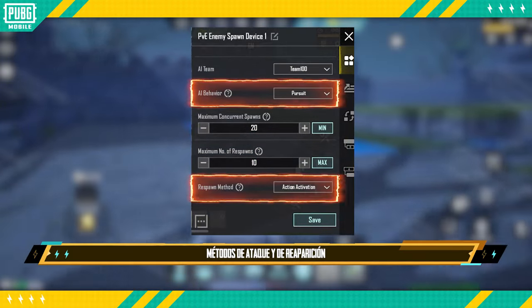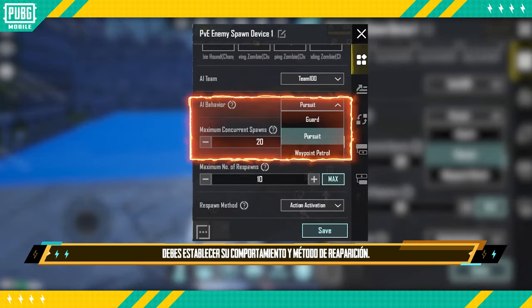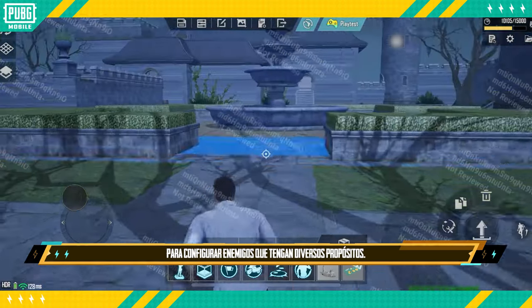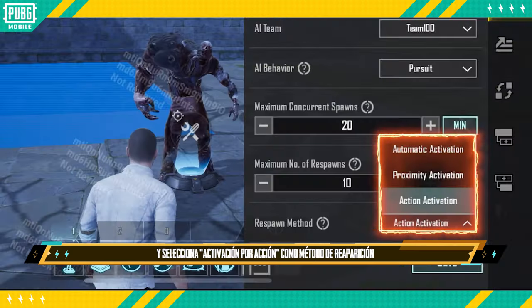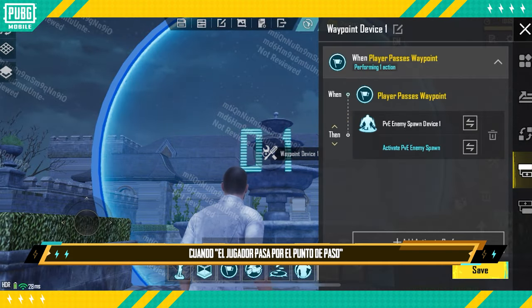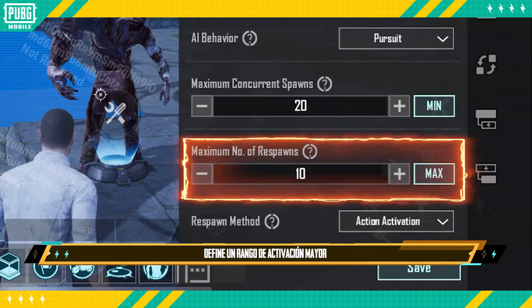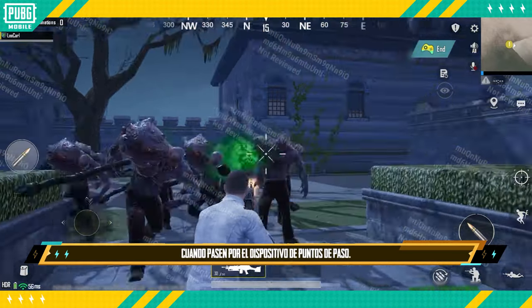Attack Behaviour and Respawn Methods: After selecting the PVE enemy type, creators also need to set the enemy's behaviour and respawn methods. Behaviours include Pursuit, Guard, and Waypoint Control. For example, link the Waypoint device with the PVE Enemy Spawn Device and select Action Activation as the respawn method. Then set it so that when a player passes a Waypoint, PVE enemy spawn activates and enemy behaviour is set to Pursuit, making the activation range greater than the waypoint device value.